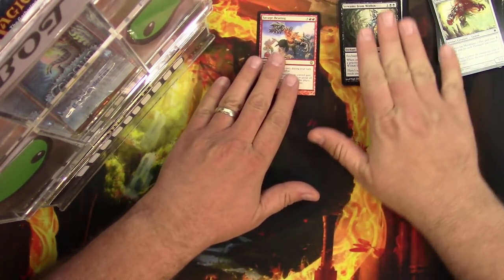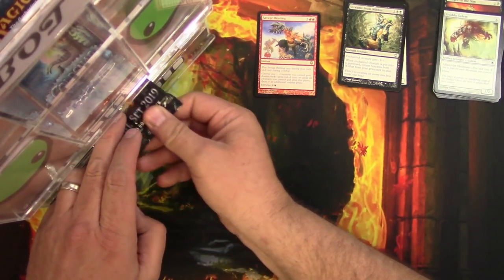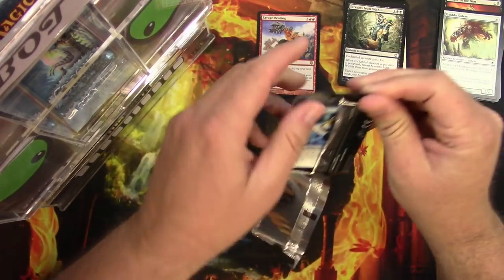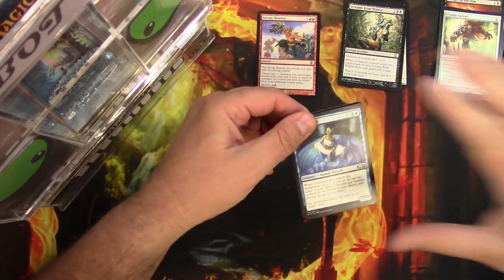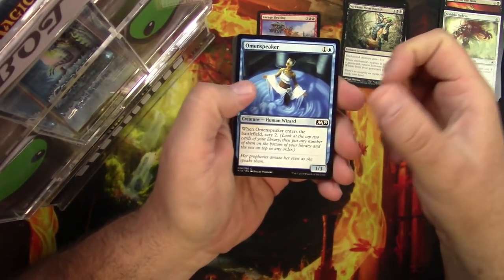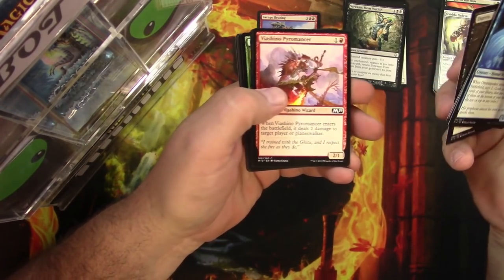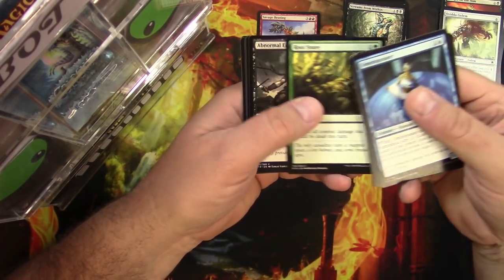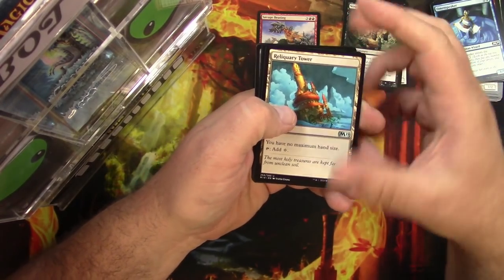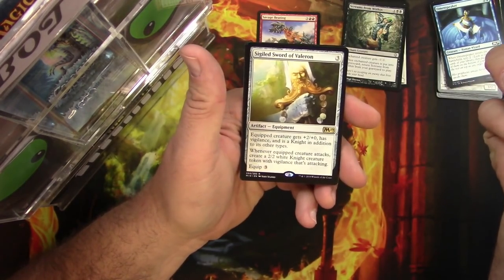First pack away — thank you, Pack Bot. Next up, Core Set 2019. I love the art for Duress, it's awesome. Are there any good cards from M19? Reliquary Tower is a good uncommon. Also Double Cast... and a Sigiled Sword of Valor.